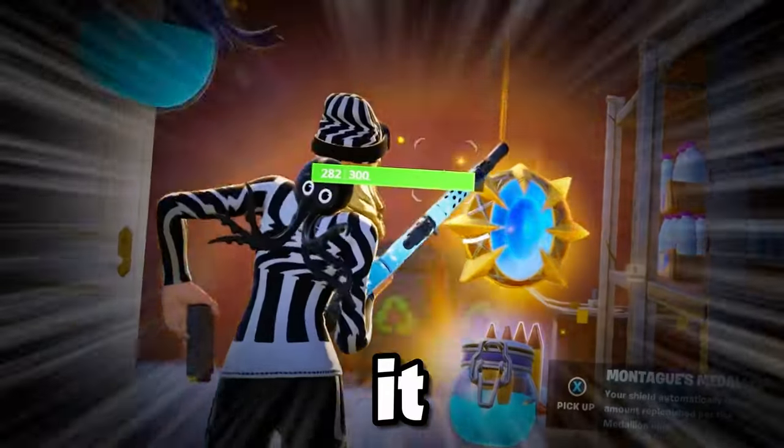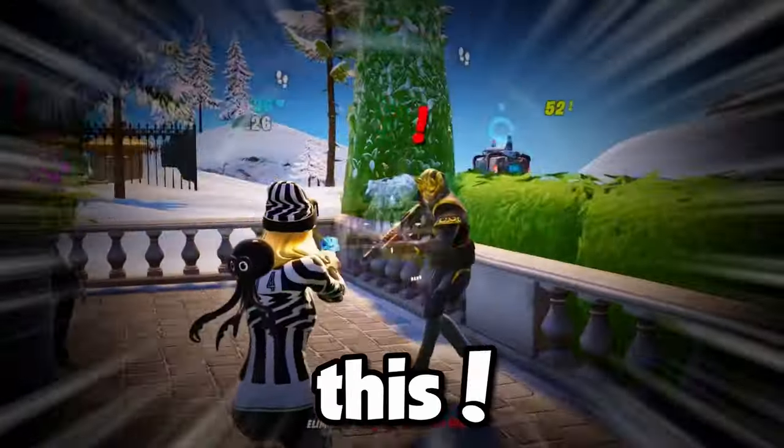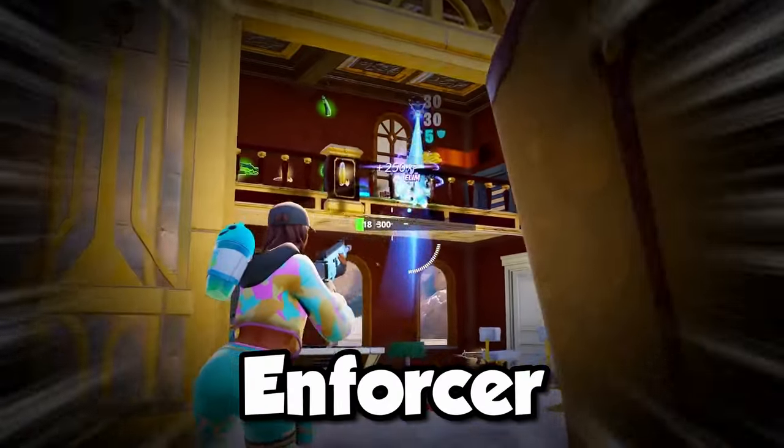Grabbing a Medallion off spawn and retaining it can be quite challenging, but I've discovered a very reliable method to achieve this. By following the six steps of my method, I can guarantee that you will leave Grand Leisure with the Medallion and the Mythic Enforcer AR every time.